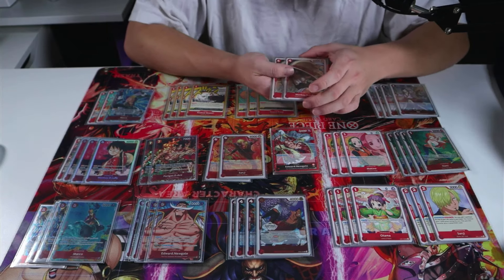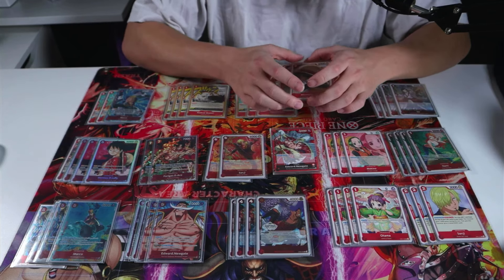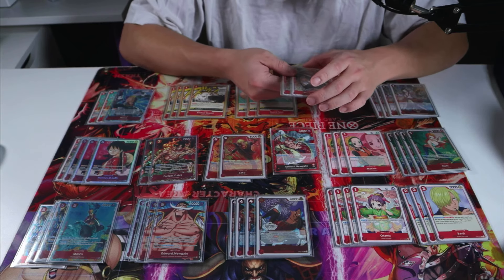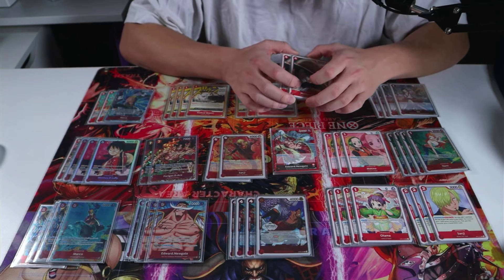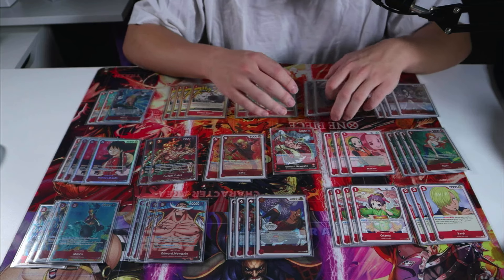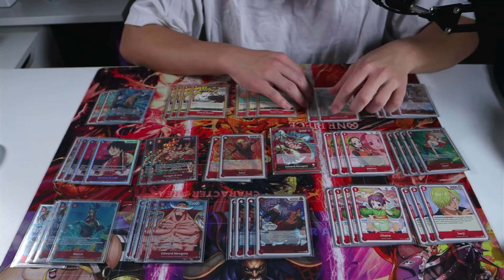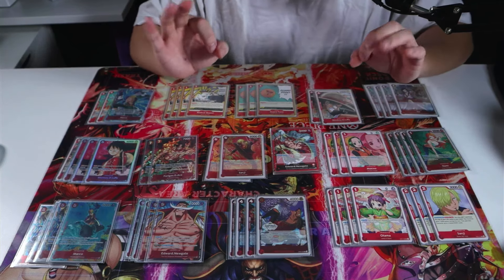For my four-Don curve, I run two Monkey D. Luffies. You can play Marco as well — I just needed a spot for the four-Don curve. In this meta, four-cost is kind of easily removed by Sakazuki or Gidatsu or whatever it may be, but some decks can't, and some decks don't have the option of removal. So dropping that four-Don, 6K vanilla body is nice.